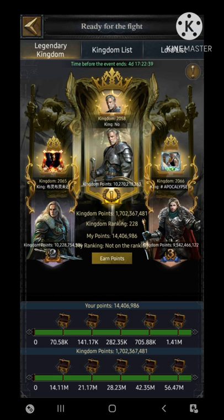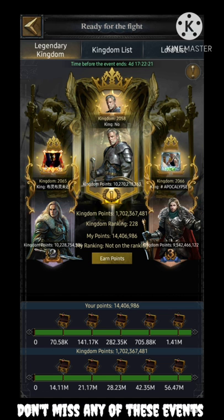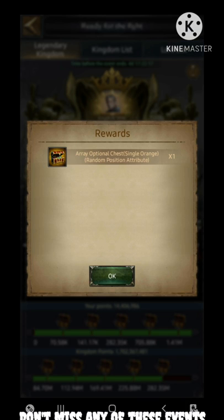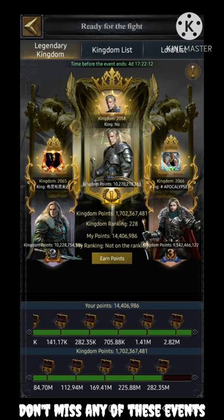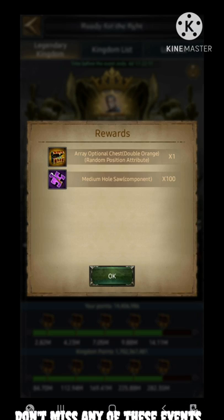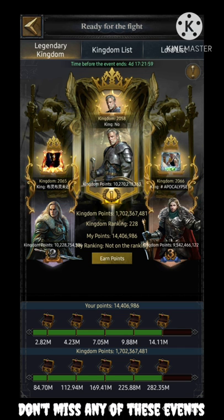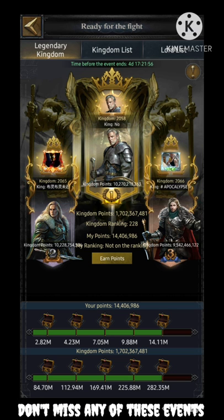The Ready for the Fight event was started three days back. I wanted to make a video on this one earlier but because of the error on my YouTube account I was not able to upload. This event consists of different rewards. Two of the very unique rewards are: first, a single orange random position attribute array option; and second, a double orange random position attribute array option. Don't miss out on these two.